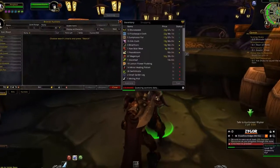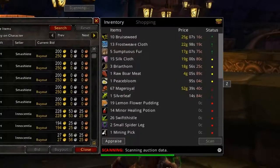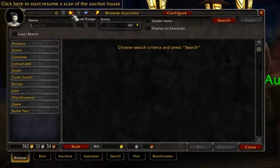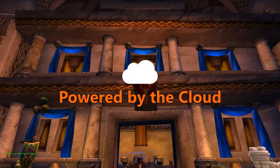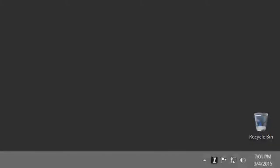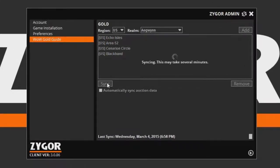Zygor's Gold and Auctions Guide dynamically adapts itself to all of your characters and the unique conditions of your server's marketplace. Unlike other gold add-ons, which require you to scan the auction house yourself for weeks before giving you reliable results, Zygor's Gold and Auctions uses cloud technology to monitor and analyze all of your realms, even when you're not playing. This means as soon as you want to start making gold, all you have to do is use our custom Zygor client and download your realm's auction data in seconds.